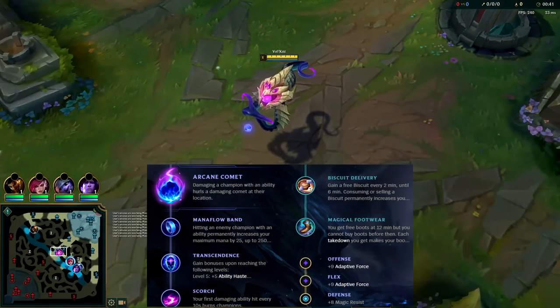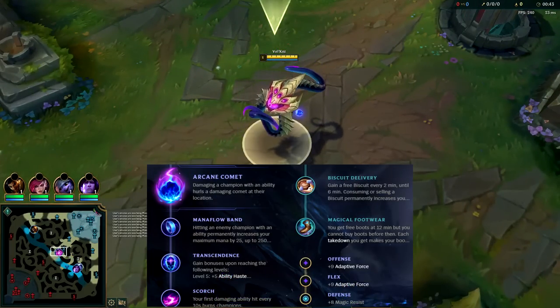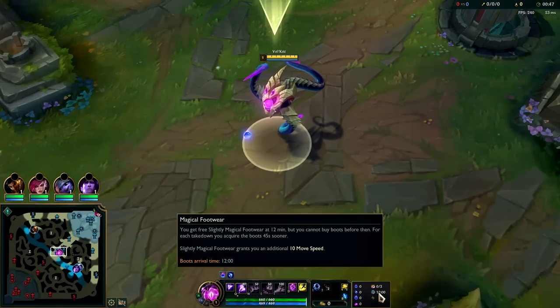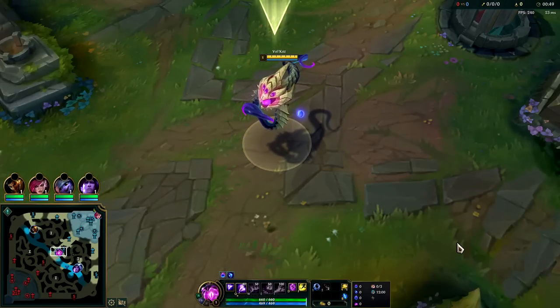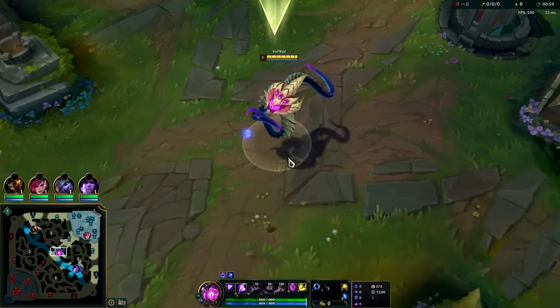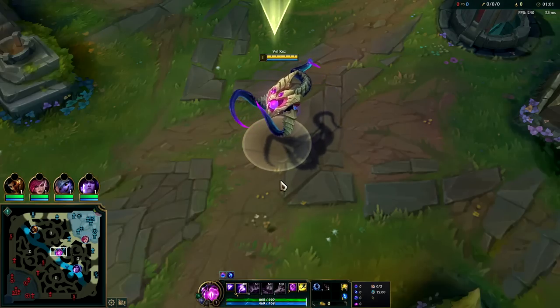What's going on guys, going to be showing you how to carry on Vel'Koz in the mid lane. For runes take Arcane Comet with Mana Flow, Transcendence, Scorch alongside Biscuits, free boots, double AP, and a resistance. We're up against a Pantheon, an AD mid laner, so we want armor instead of magic resist.